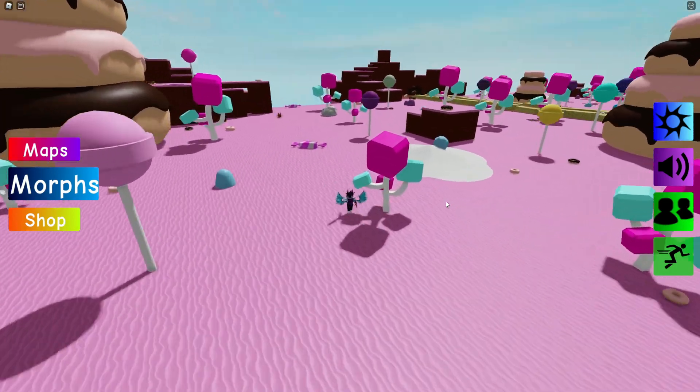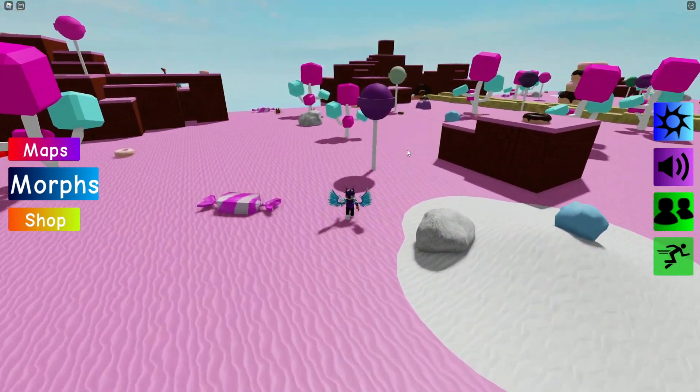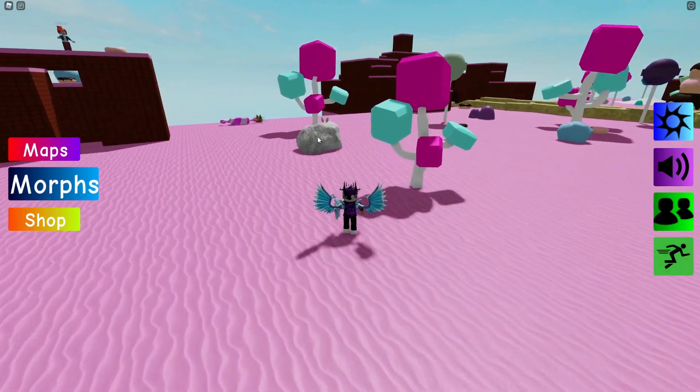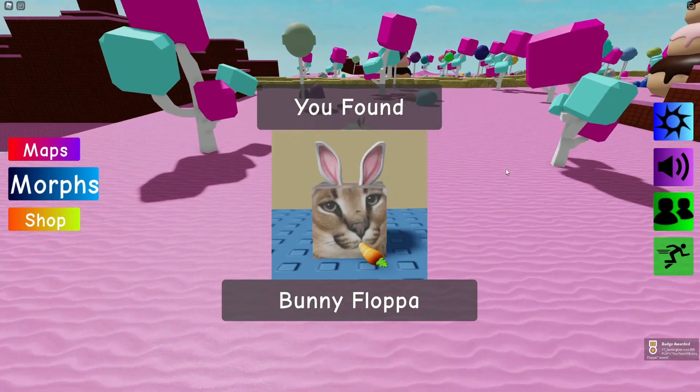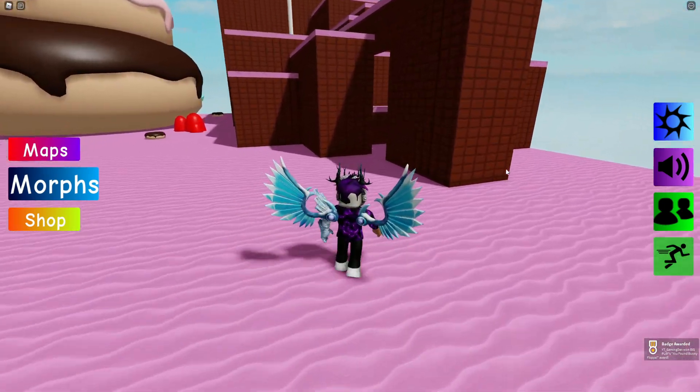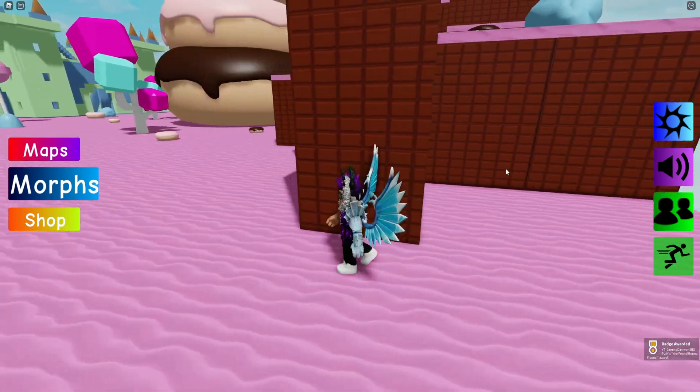For the next one, come all the way in this direction and by this rock we have the Bunny Flopper — it's eating a nice carrot, probably the only healthy thing you'll find in this candy map!